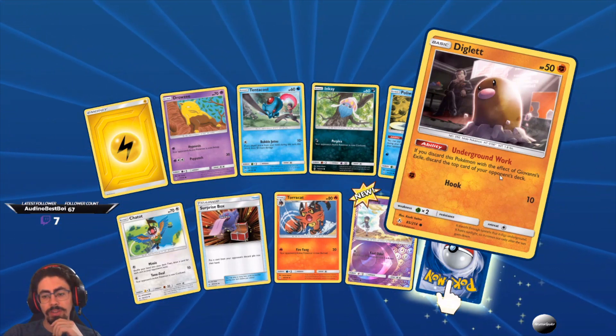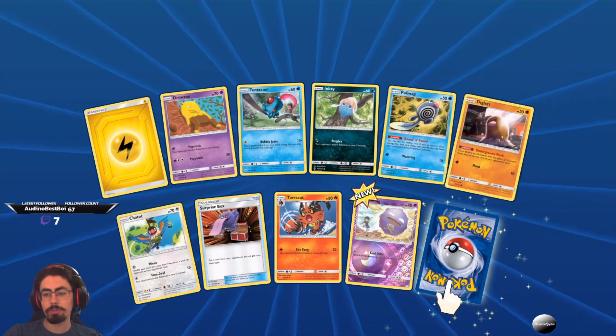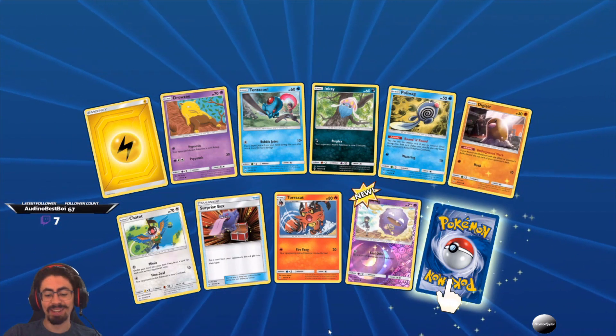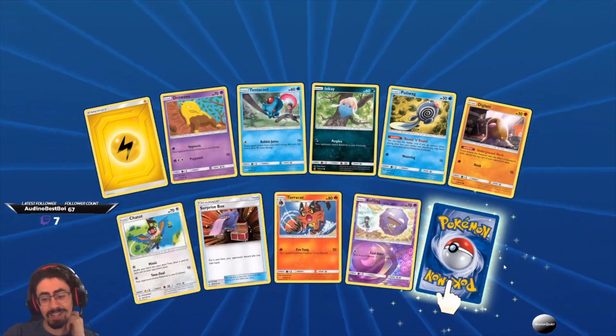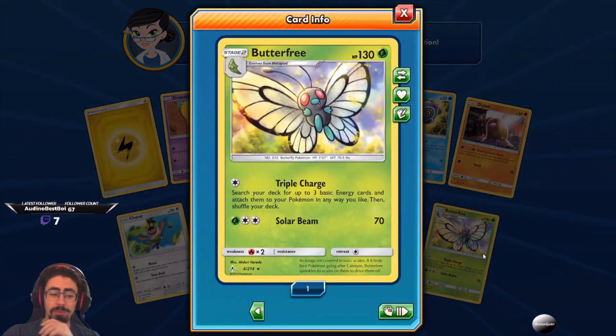Diglett — Underground Work: if you discard this Pokemon with the effects of Giovanni's Exile, discard the top card of your opponent's deck. You all know how much I love discarding-type decks. Nice shiny Koffing, another Surprise Box. And Butterfree — Triple Charge: search your deck for up to three basic energy cards and attach them to your Pokemon any way you like.